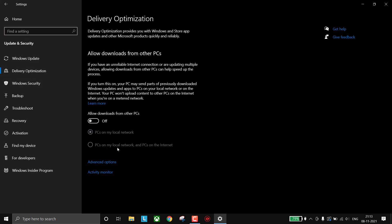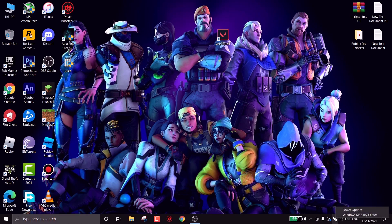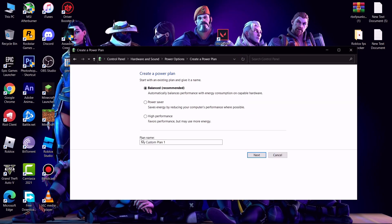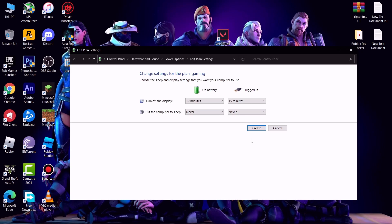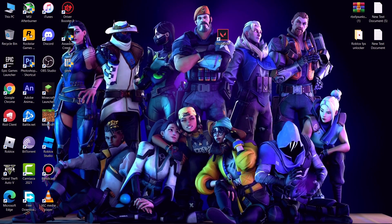Now close Settings. We need to create a new power plan. Right-click on the battery icon and click on Power Options. Click on 'Create a power plan', set it to High Performance, name the plan whatever you wish, then click Next and then Create.